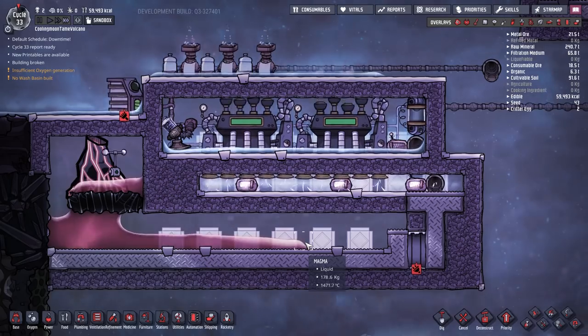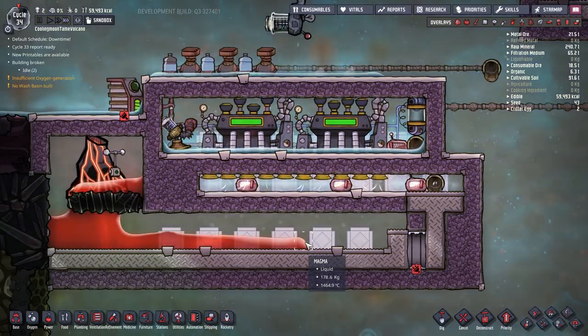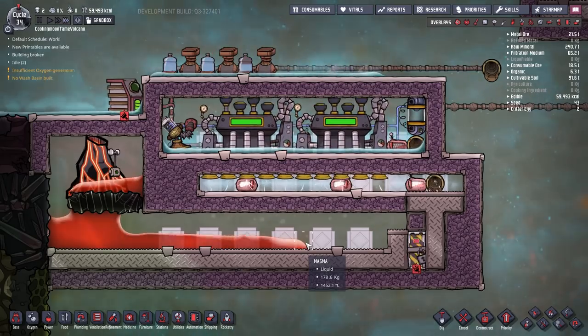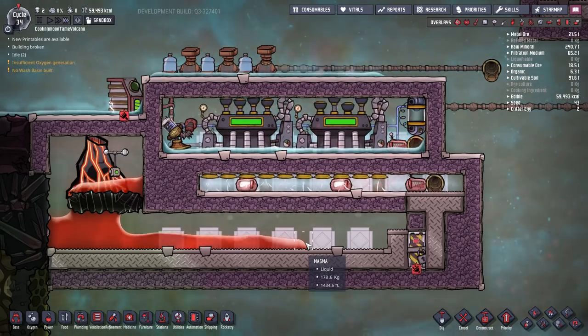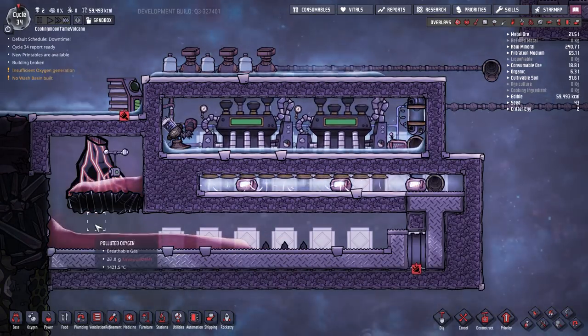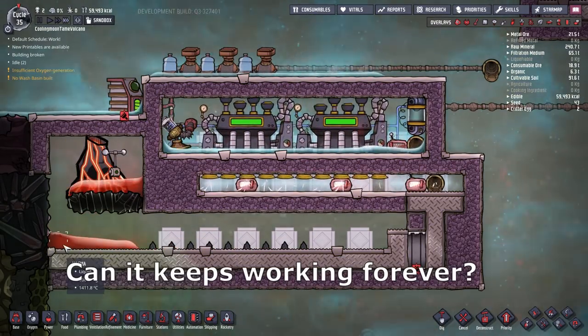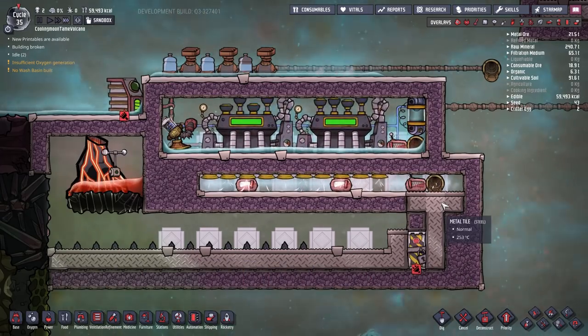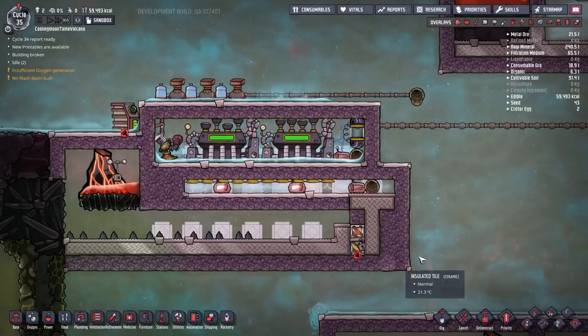And that's it — there is not much to explain. It is really simple and very easy to build with your dupes. Let's see how the magma goes. Magma becomes debris instead of a tile — science success! But what if more magma is emitted? Can it keep working forever?